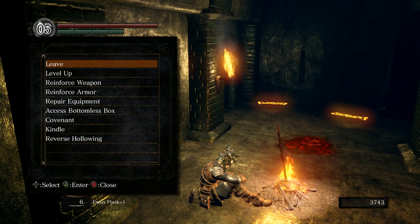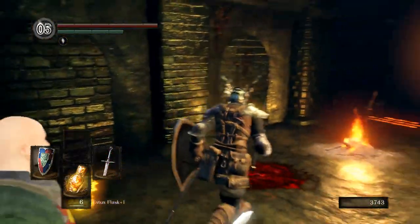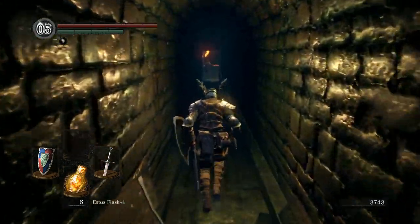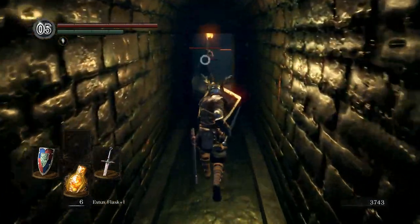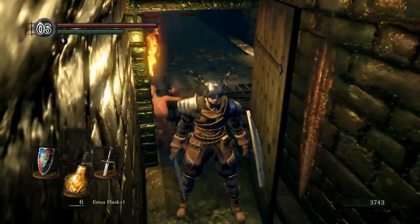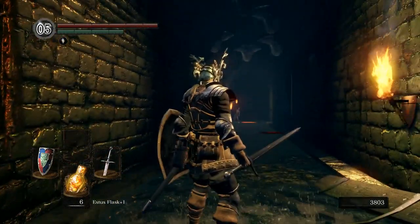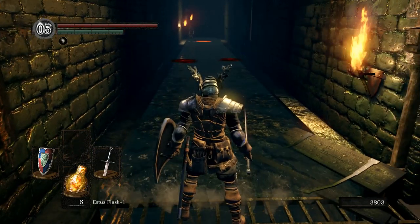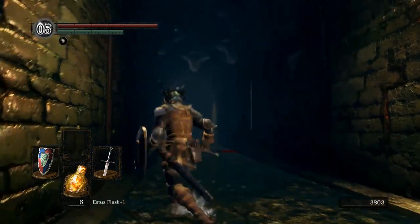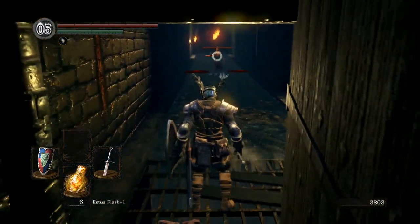We want to go in and figure out where the black phantom is. We're not going to summon people. Can someone reiterate to me where the black phantom is so I might find and kill him with the least amount of wandering around? This guy is coming to us, so I'd rather just kill him — otherwise he'll chase us through the whole level.